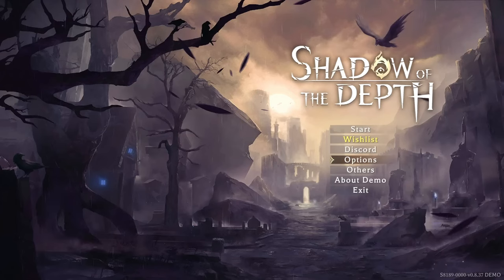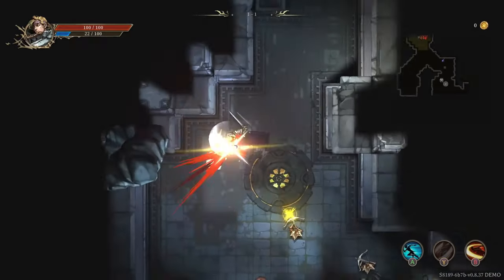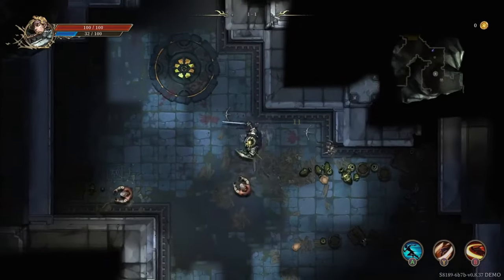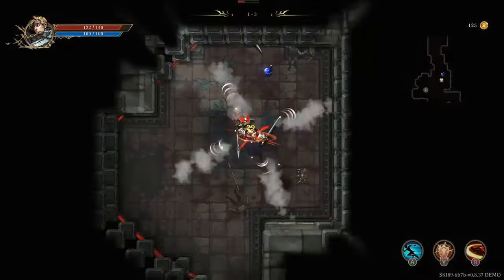Have you ever played a game which isn't great but it has a few features in it that make you go 'wow, that's really clever?' Well that's exactly what happened to me when I was playing a game called Shadow of Depth, a demo that Chilly Room released recently. I'll be totally candid with you, it's not the most amazing demo I've ever played but it does have a couple of clever little features — or I guess choices that they made — which I found really compelling, so much so that I figured why not share them with you today.